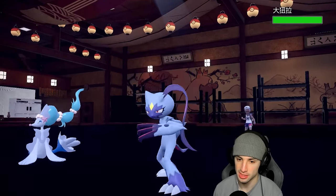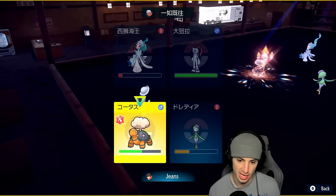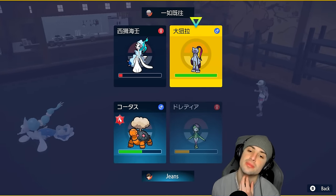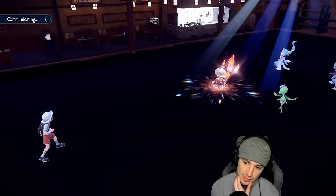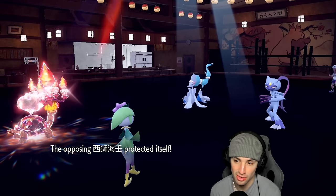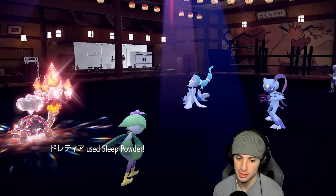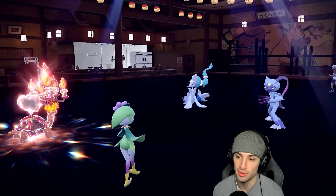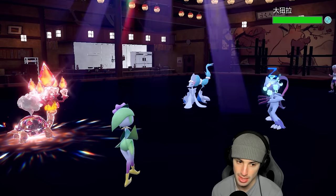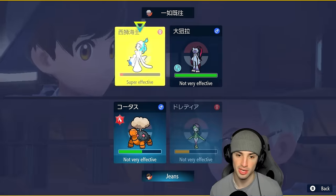Sneasler's going to come out here. Sneasler can Fake Out, so we're just going to protect and try to get off Sleep Powder. I'd rather just put Sneasler to sleep. Primarina protects — solid call. Lilligant is going first thanks to Chlorophyll and we're saying night-night to Sneasler. Sneasler is slumped — that's big. Now I can Leaf Blade down Primarina and throw Weather Ball into the Sneasler slot.